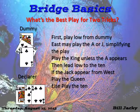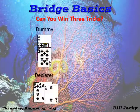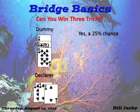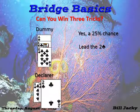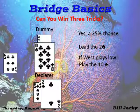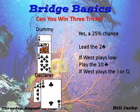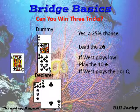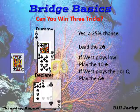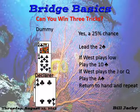You can win three tricks with the following holding. The answer is yes — you have a 25% chance. If both the queen and the jack of clubs are with west, you can win three tricks. Here's how you do it: lead the two of clubs. If west plays low, play the ten. If the ten wins, you have three tricks. If the ten loses to the queen or the jack, you only have two tricks. If west plays the queen or the jack, you play the ace, then return to your hand and repeat the finesse. You can get three tricks.